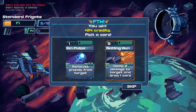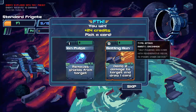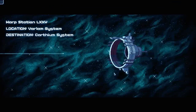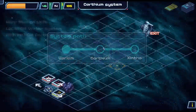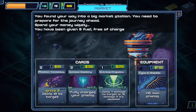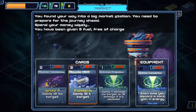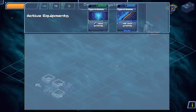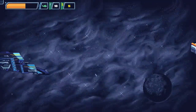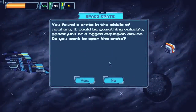We unlocked the Light Destroyer — I want to try it. We can get a Gatling Gun: deal two damage to target and also draw a card. I'm going to take the Gatling Gun because Gatling guns are awesome. I like the little animations and I'm really in love with the pixel art. We find our way into a big market station — spend your money wisely. We were given five fuel free of charge. Proton torpedoes? Optima Shielding — oh, I get full shields! Do those stack? They do — I've got plus 15 now, so I should have 25 shields.